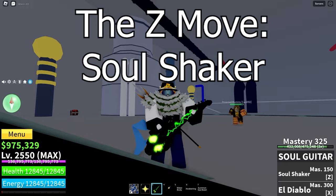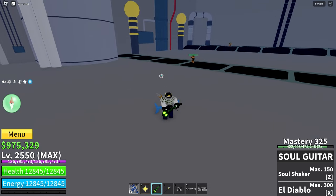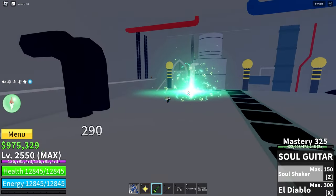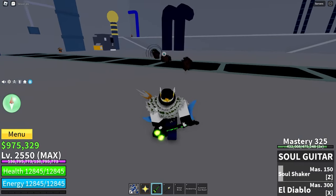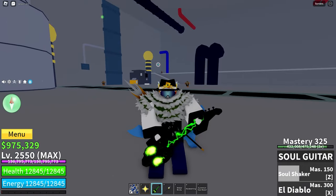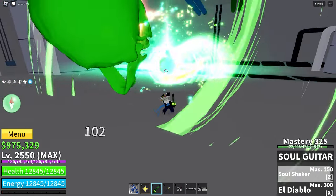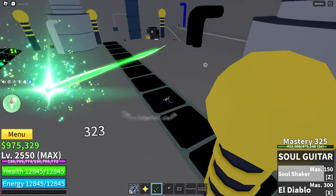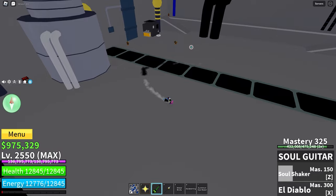The Z-Move, Soul Shaker. The Soul Shaker is much like Kabucho's Z-Move, but instead of being slow and right in front of you, it is very fast and starts from above you. It starts from a little bit in front and then also above you towards your mouse. It pushes the opponent away very far, it's very fast, and it's also really long-ranged. Soul Shaker is a very good chip move when you are at a medium to far range from your opponent, just to get them away while your other moves come back on cooldown.